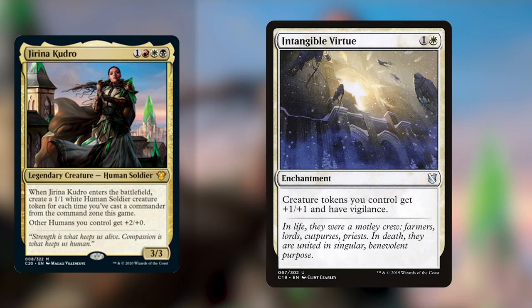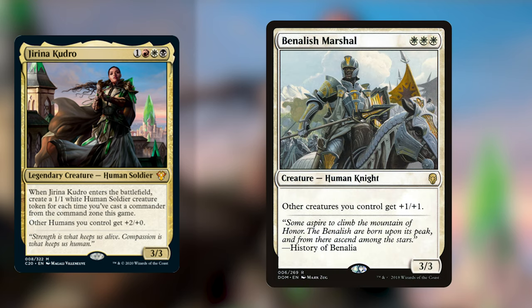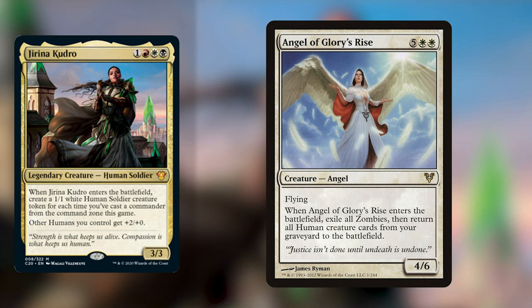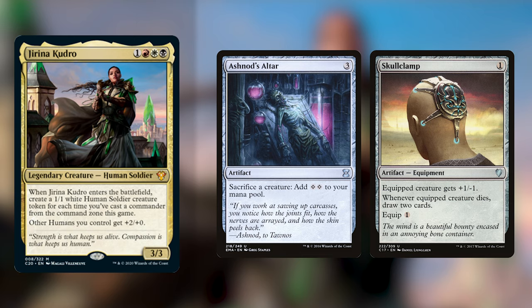I would also be playing a lot of pump spells — things like Intangible Virtue, which is 1 white and gives creature tokens +1/+1 with Vigilance. Dictate of Heliod is an enchantment for 3 white-white with flash that gives creatures you control +2/+2. Benalish Marshal costs white-white-white and gives other creatures +1/+1. Then when you've created so many tokens and have those buffs on the battlefield, you cast Jirina, give them all +2/+0, and go wide to take out your opponents. Other really good cards are Angel of Glory's Rise — 5 white-white for a 4/6 angel with flying that exiles all zombies and returns all humans from your graveyard to the battlefield — and Angel of Jubilation. Payoff cards like Ashnod's Altar and Skullclamp give you lots of advantage off of creating tokens.